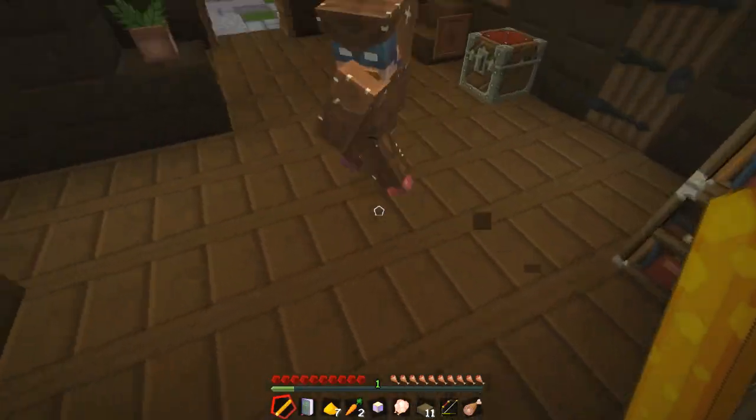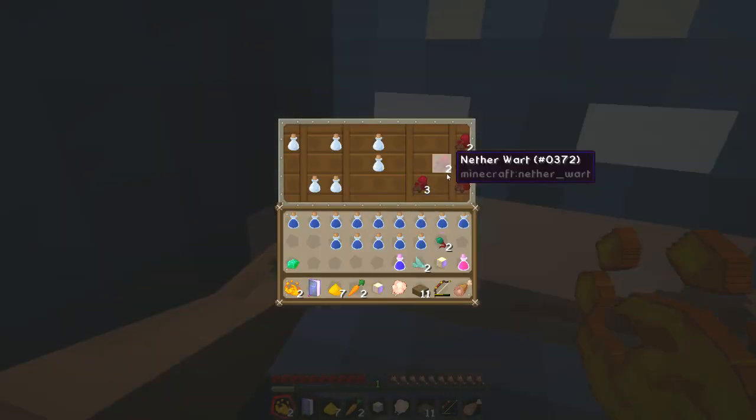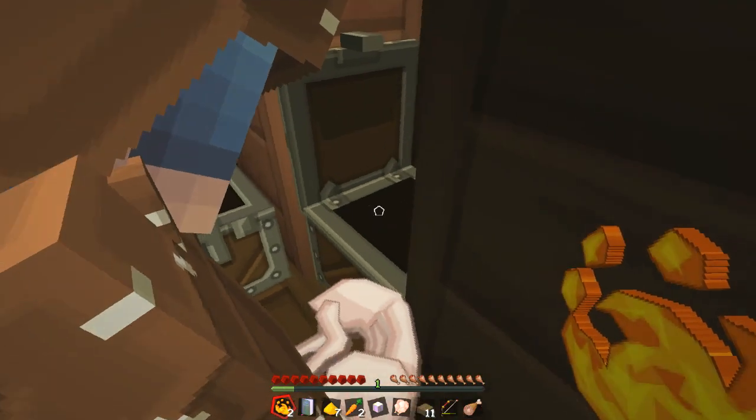Let me quickly get the blaze powder then. So I've got the blaze rod, so I'll get blaze powder. There we go. What's in here? Oh, nether wart. There's loads.